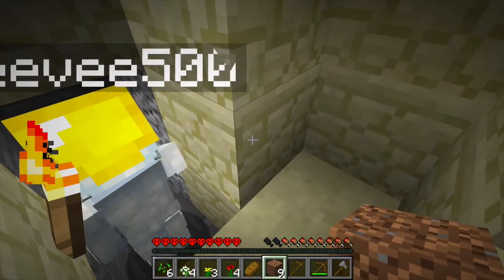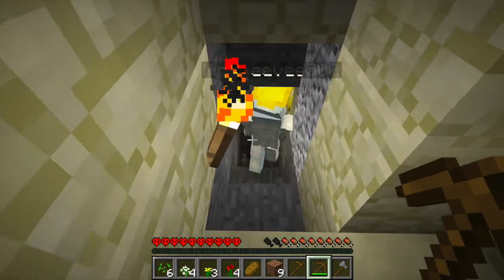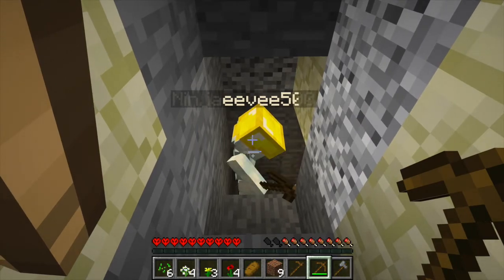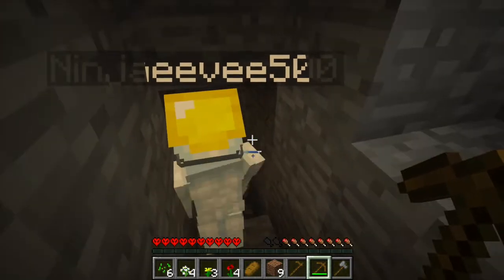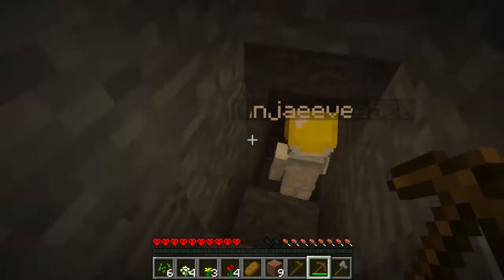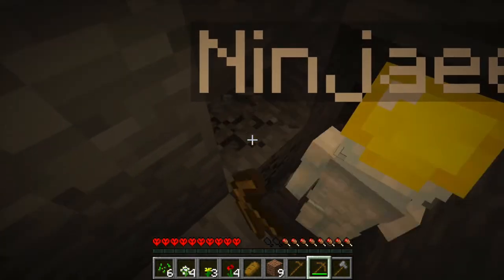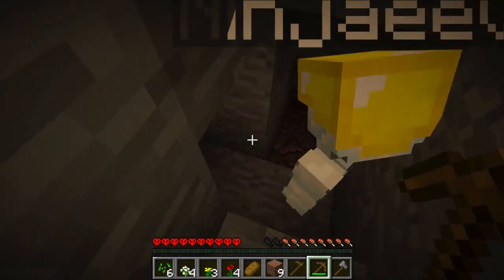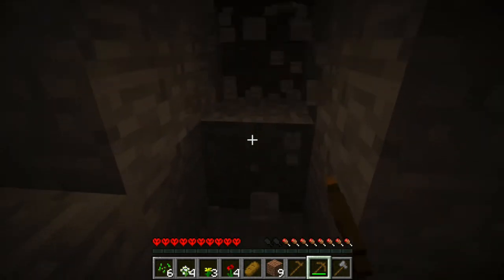Don't go to your left because that's going to be the water. Although if we made a way out then we could get out. We're looking for coal. Why don't I just do a shoot off actually? Except I don't have any torches. I'll give you half my torches. Need to find iron.